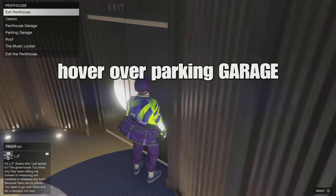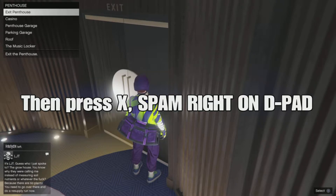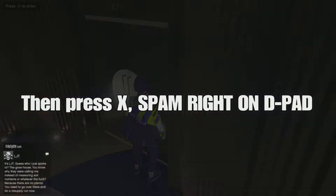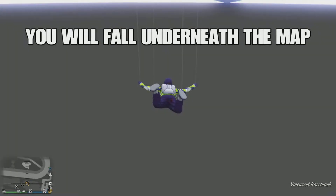Now if you guys did it right you guys should be on the yellow circle in the interaction menu. Now what you guys want to do is hover over parking garage and then press X while spamming right on the d-pad. So press X and then start spamming right on the d-pad quick. Then you guys will start falling underneath the map.